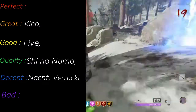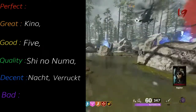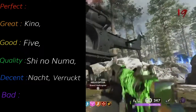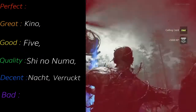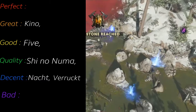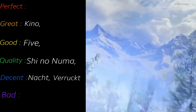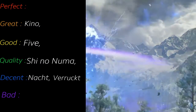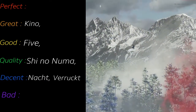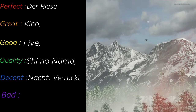Next up we have Der Riese. Der Riese is a revolution, as some would say, as it introduced Pack-a-Punch. It's also a pretty easy map — it's a fun map. It just introduced a lot of new things for the better. The atmosphere is nice. There's not much to complain about this map, really. It might be a little easy, but I don't mind it — it's at least fun, it's a fun easy. I don't really know anything that's bad about this map. I'm gonna put it in the perfect category — I really just don't see anything too bad about this map.